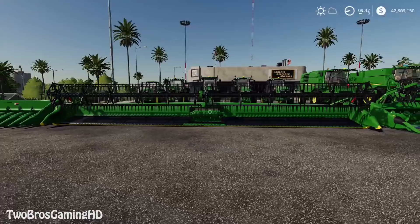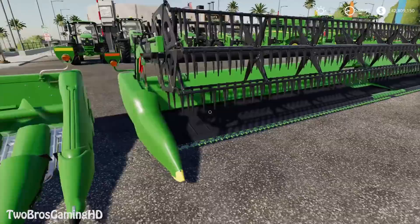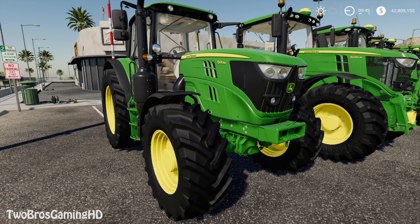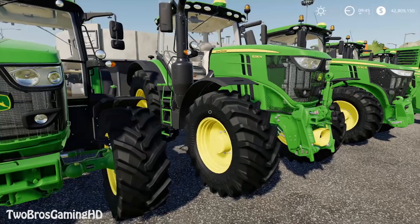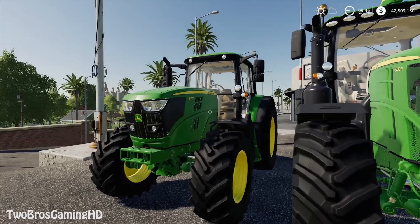This bad boy right here is a 45-feet wide 645 FD flex header, which is one of the best headers out there and one of the newest in its technology. If we start out from scratch, we have the 6135M — this is the 6M series, so you can customize this however you want. The next one in the line is the 6230R, which is the R series in the 6000 range, the 6R series. The 6R has GPS on the top of it but the M doesn't, and I think that's a huge difference. I really like the 6R series a little bit more.